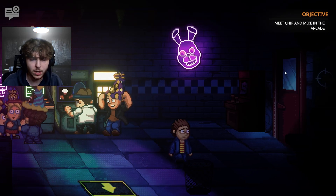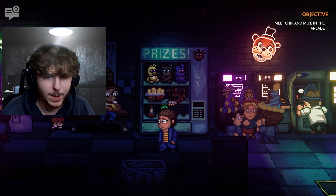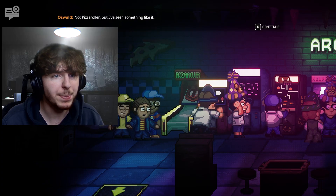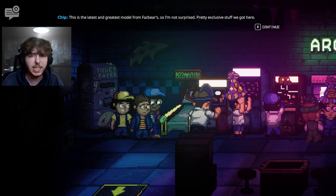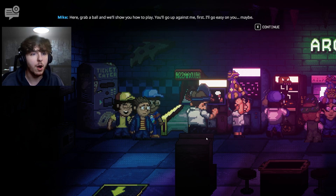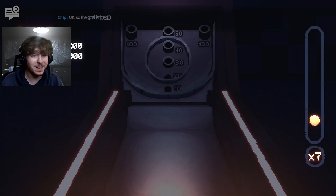We find Chip and Mike by the pizza roller arcade game. Mike explains it's the latest mode from Frat's Bears — pretty exclusive. Chip tells Oz to grab a ball; he'll go up against Mike first. The host asks if we're going to play the game. The goal is to score as many points as possible by rolling balls into bullseye rings, with a ramp that launches the ball — so you need to control your speed.